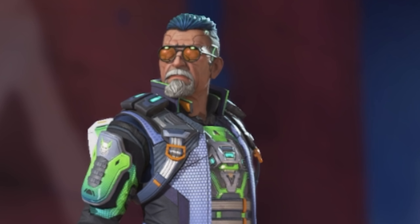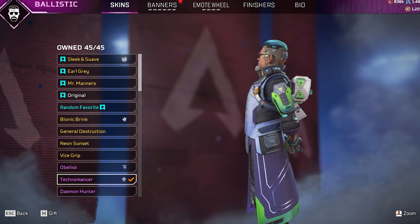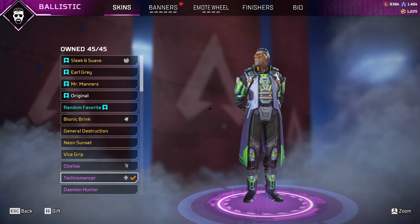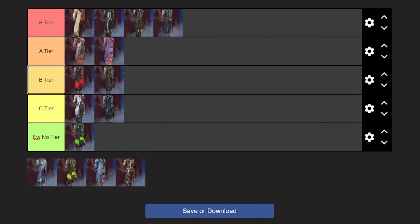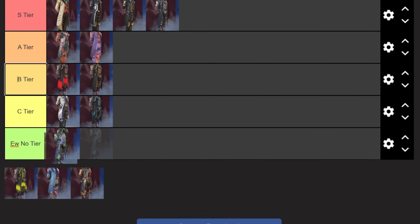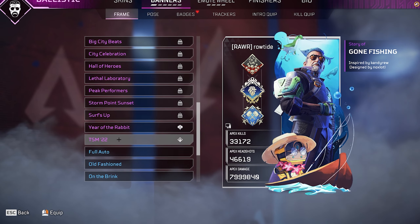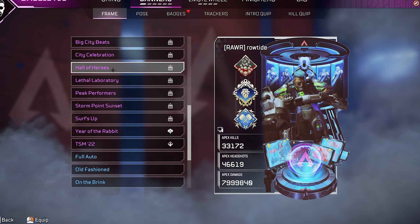Next is the Technomancer, a skin that also came out with Ballistic upon release. It just looks really messy and I really do not like this skin — it can't even go well with many banner frames either. So I'm going to be putting this in UNO. It can kind of go well with the Gone Fishing banner and also Halls of Heroes — it actually doesn't go too badly with those.